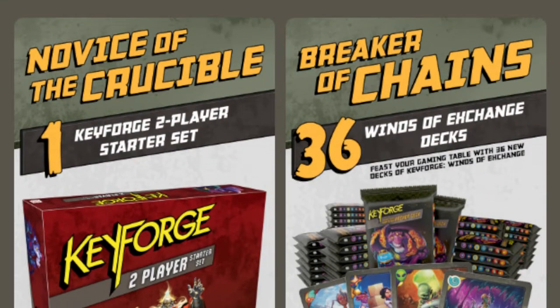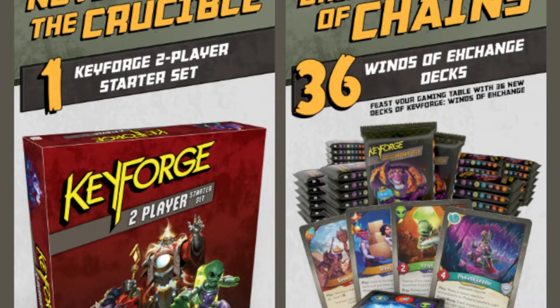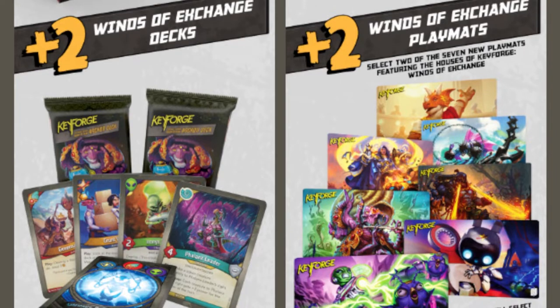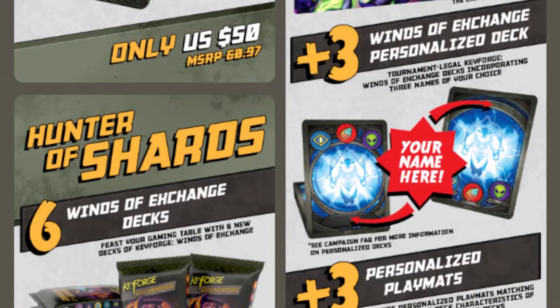Sorry if this is getting a little nauseating, but the way they've done their website, this is just the way it has to be. Breaker of Chains — that's going to be the fourth level: 36 Winds of Exchange decks, so that's like three boxes. Two Winds of Exchange playmats, three personalized decks. No real word yet on — are you getting three different decks with one name, or are you getting to choose the name for each deck?